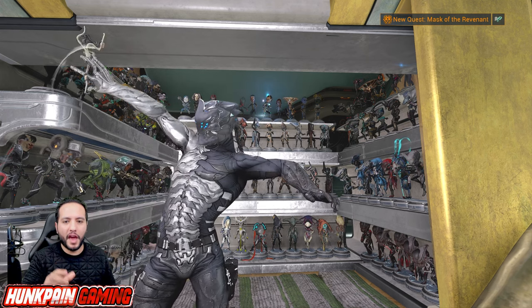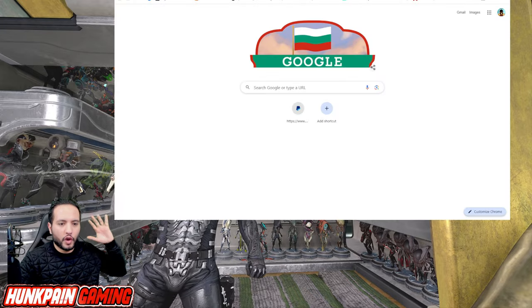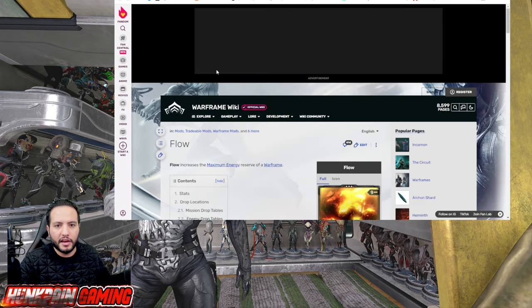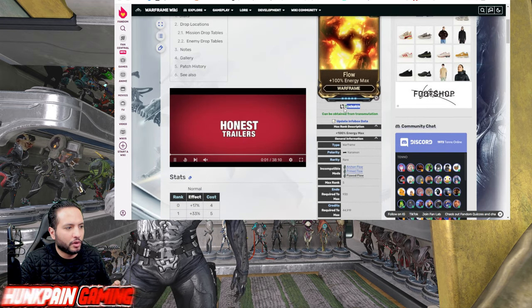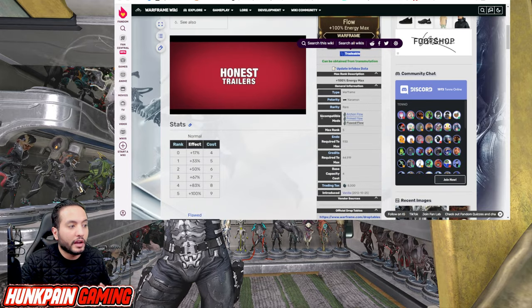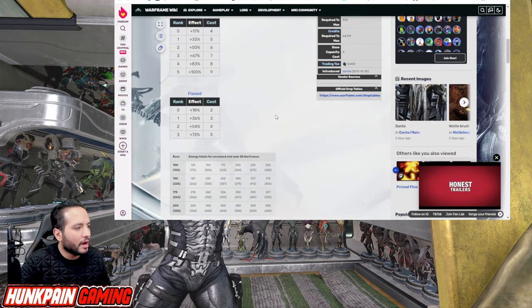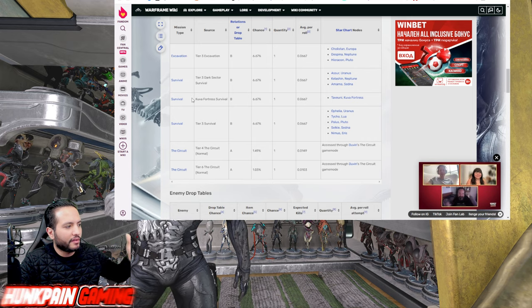Your question now would be: where do you get these mods? If I showed that, the video would take four hours. Go to Google, type the mod name and add 'Warframe' to it — for example 'Flow Warframe'. Click the Warframe Wiki — don't go to any other website. First check if it's tradable, meaning you can get it from other players or friends. Then check the incompatibilities — Arcane Flow and Primed Flow.